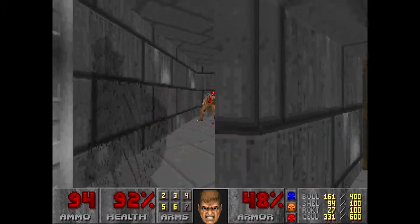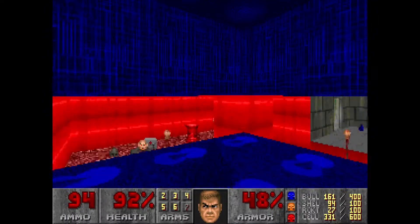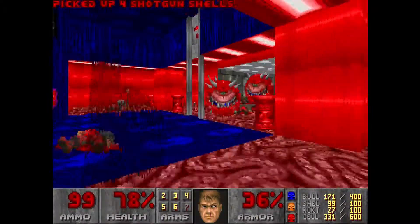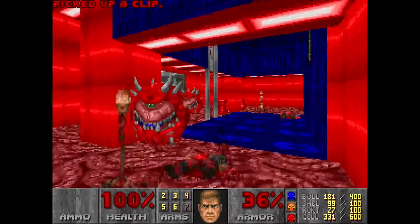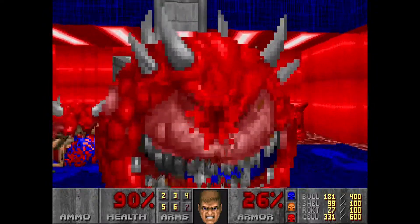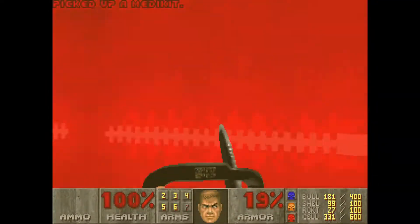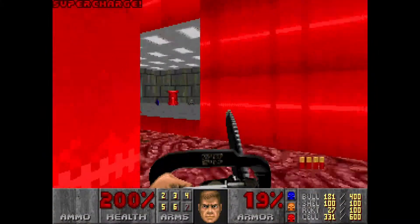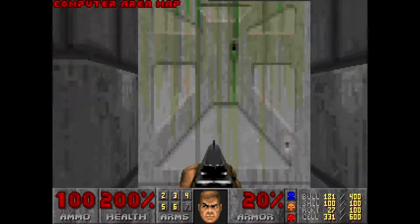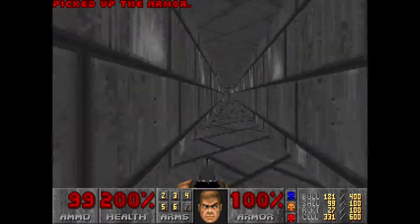Rocket against lost souls — maybe not the smartest move. And the exit, allegedly. Not really — it's a trap. It's a nice trap though, it's got a soul sphere. If you're going to have a trap like this, may as well be a rewarding one, right? Let's fill up on health all the way up to 200, and we've got the computer area map. And I think now we grab the armor, and now we have all the keys.